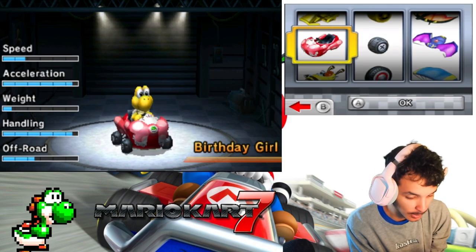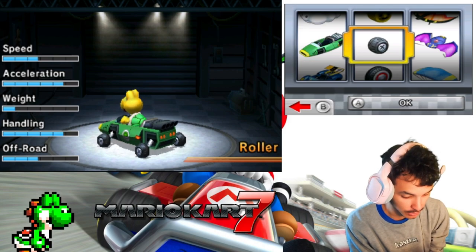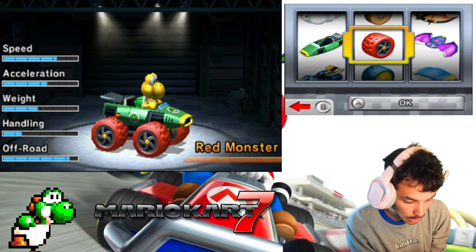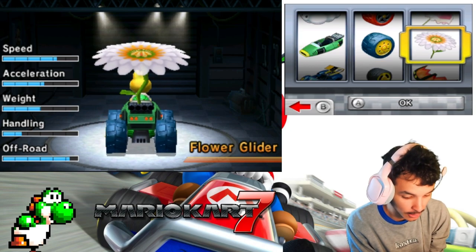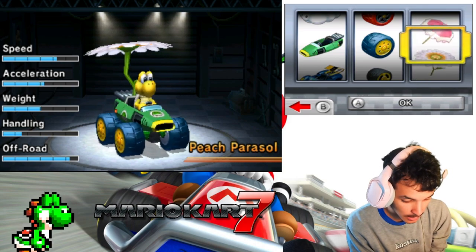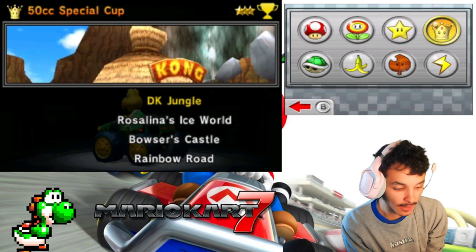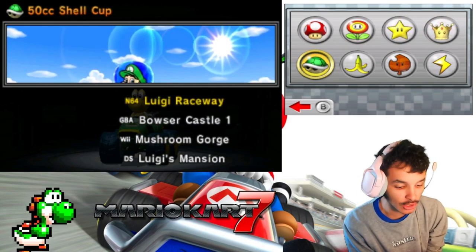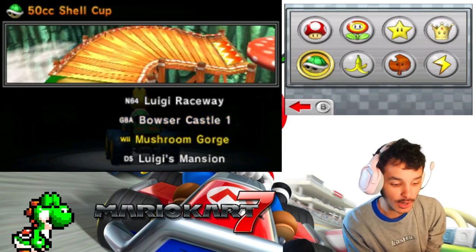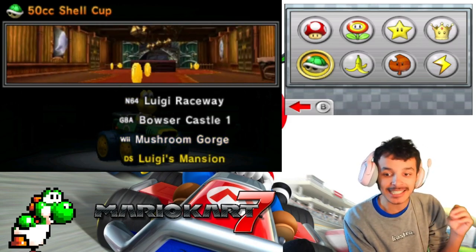For my kart: I already used Birthday Girl, Bumblebee, Standard, and Blue 7 — so the Zucchini will be nice for this one. For tires, I already used Slim and Roller, so let's go with the big monster wheels. And our glider is going to be the beast glider. Previously we did the 50cc Special Cup with Yoshi; now it's time for the 50cc Shell Cup with Koopa Troopa. These tracks feature N64 Luigi Raceway, GBA Bowser Castle 1, Wii Mushroom Gorge, and DS Luigi's Mansion. Let's get this show on the road!